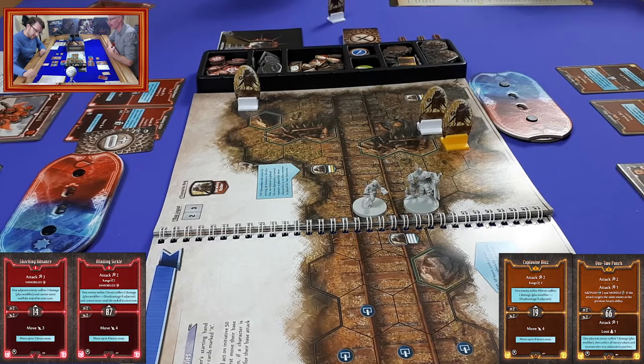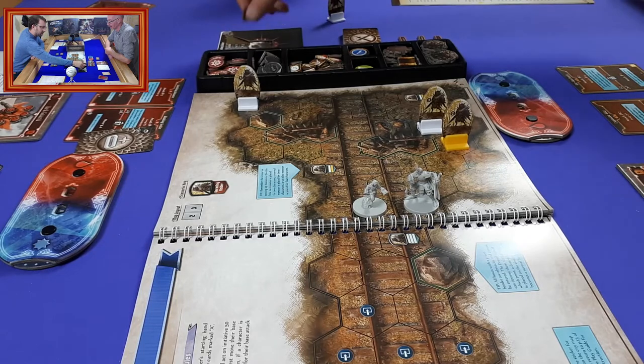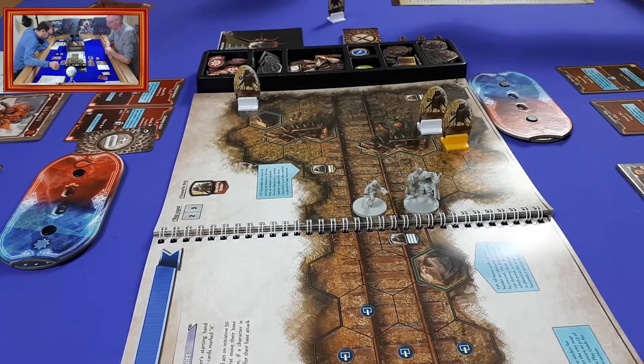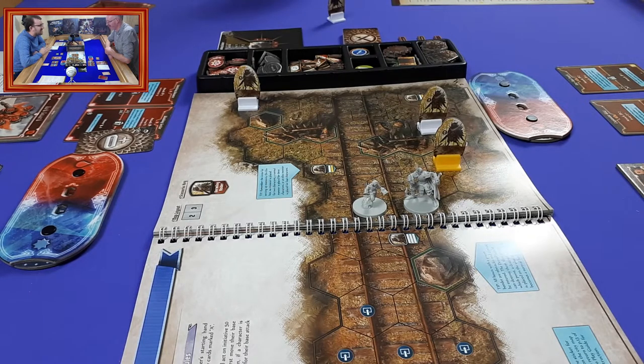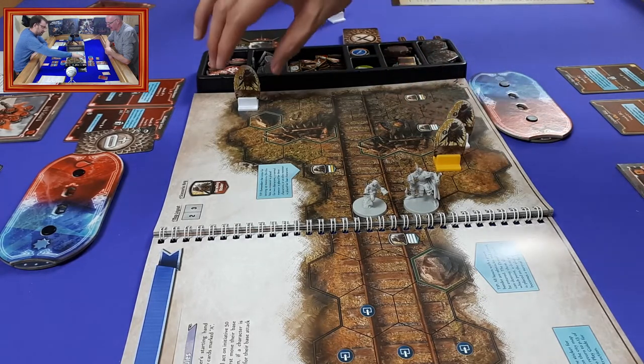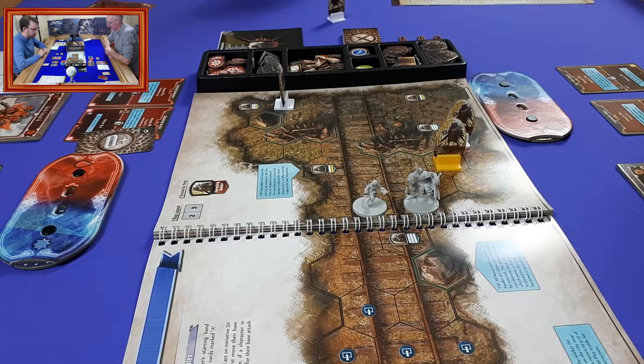I remember in Gloomhaven monsters dropped coins, but I don't think we do that in this scenario yet — that might come a little later. Now it's the monsters' turn: in this basic campaign they go on initiative 50. The elite, number two, goes first — moves directly towards the nearest player, just one space. He can't attack because nothing is adjacent. The others shuffle around the barricades, which are causing impassable terrain. And that's the end of turn one.